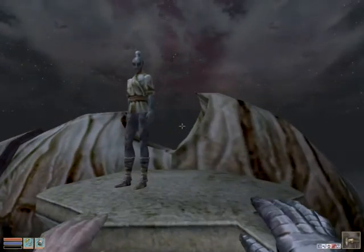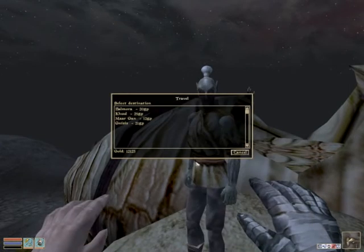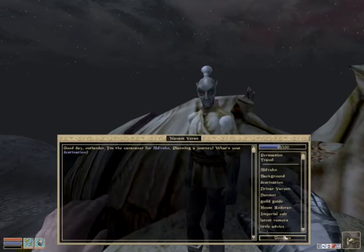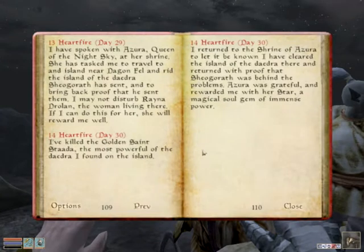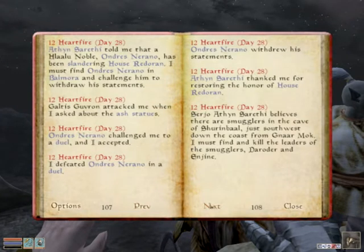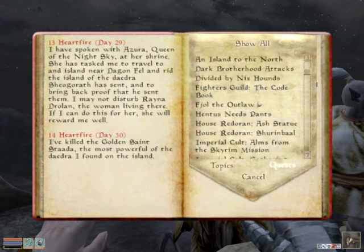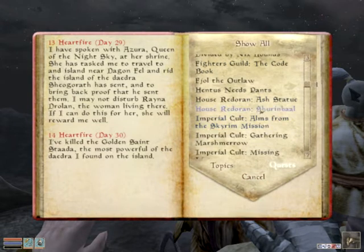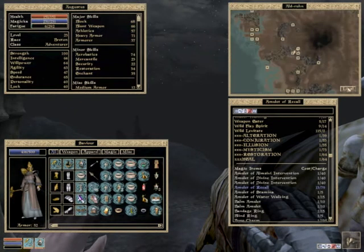We now have one of the three items we need to completely own this place. The second one is the Maze of Molag Bal. I need to get to Gnar Mok. Checking options and quests - House Redoran, Ash Statue, Shrin Bal, southwest from Nar Mok.